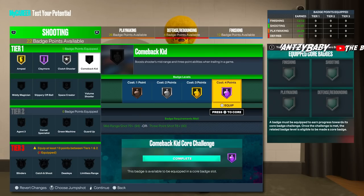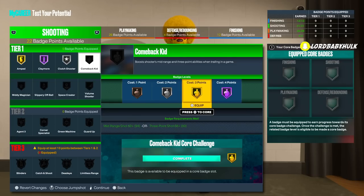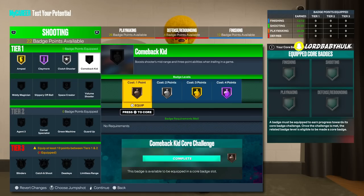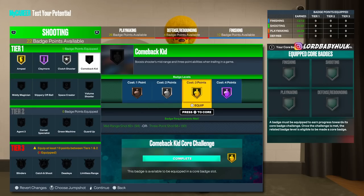Comeback Kid — according to 2K Lab it activates after you're down seven points. If you're good at the game there's no point to this badge. But if you're not too good, you could definitely have this on. They say the boost is crazy, so if it's something you want to invest in, go for it.